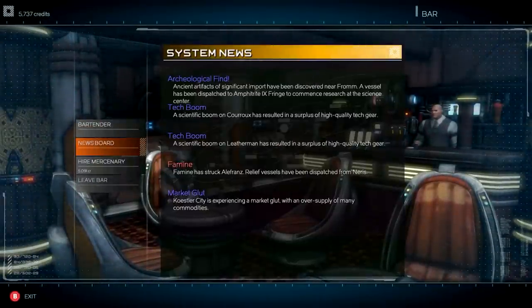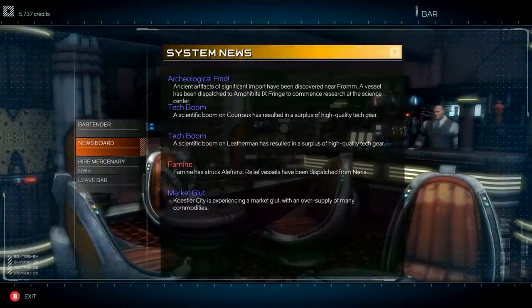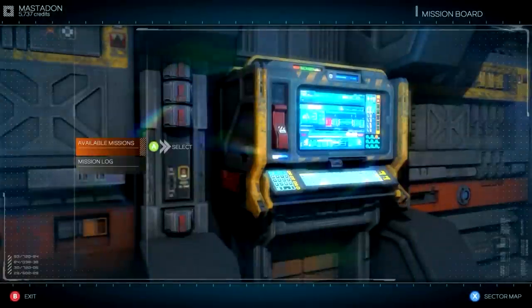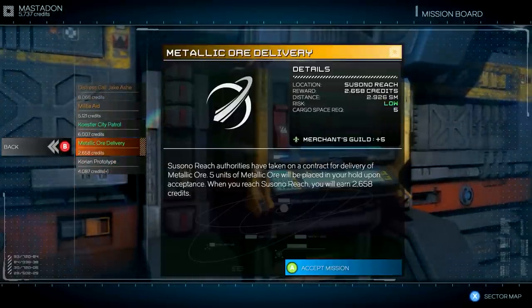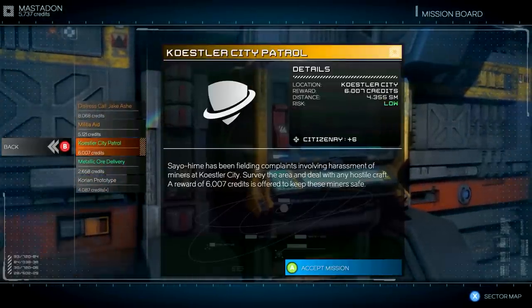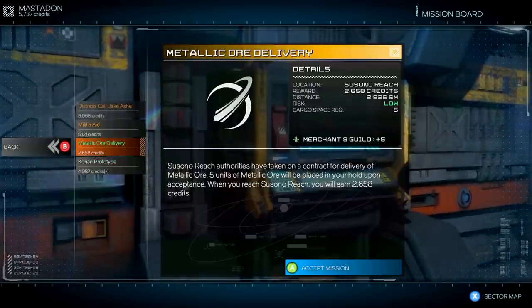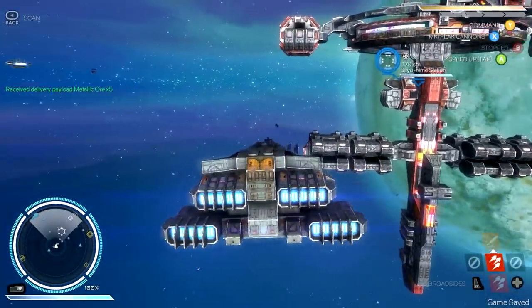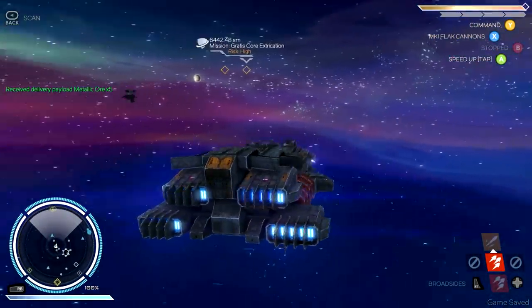Let's check the news board. High quality tech gear on Leatherman. What about the mission board? Maybe we can just earn enough doing some simple missions here. 6,000 credits for a patrol at low risk — I will take that. And then this delivery for next to nothing as well. Those should do. That will allow us to go ahead and get enough money for the mining laser that we need.